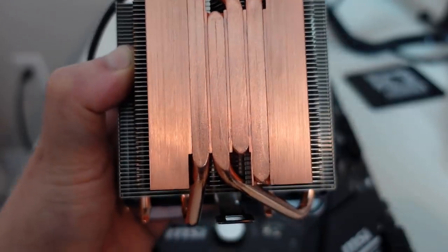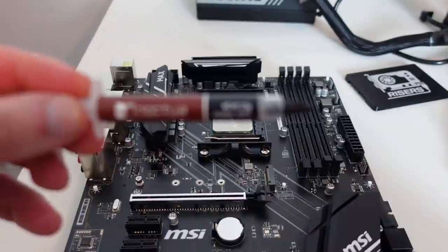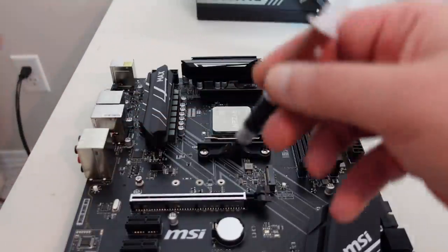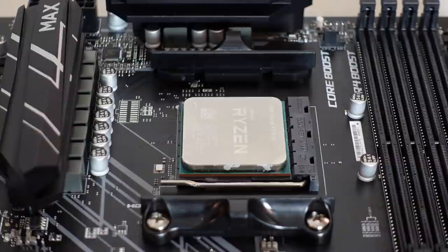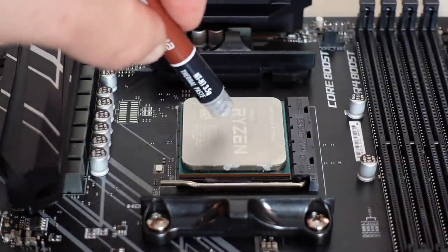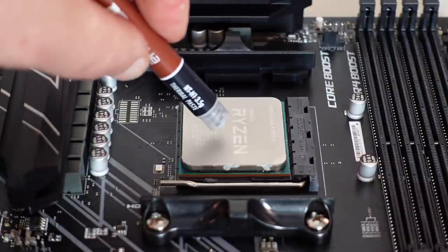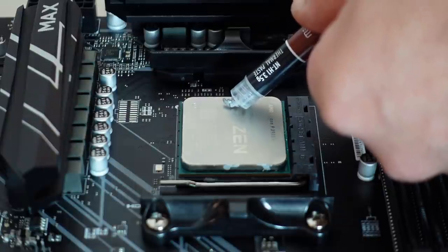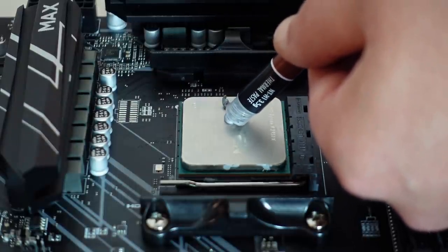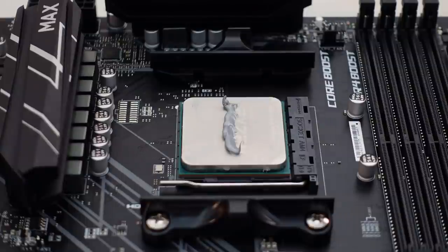Now we need to apply our thermal paste. I have Noctua NT-H1 here — there's a newer NT-H2, but I've never tried it and this works 100%, so why fix what's not broken. With Ryzen CPUs there are two chiplets, unlike Intel with one in the middle. The chips are positioned: one on the left between the R and the Y, and the second one between the Z and the E on the 'Ryzen' label. I like to run a line right down the middle. It got a bit messy, but that's okay — the pressure of the cooler will spread it evenly. Probably my worst thermal paste job ever, but it'll be fine.